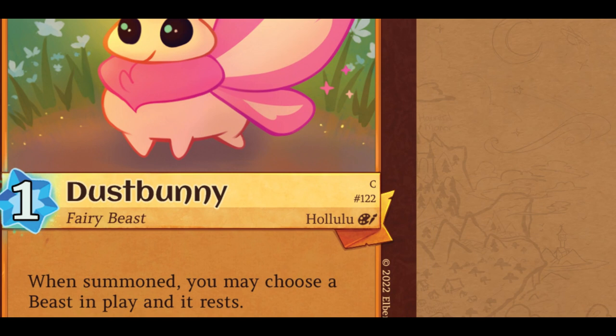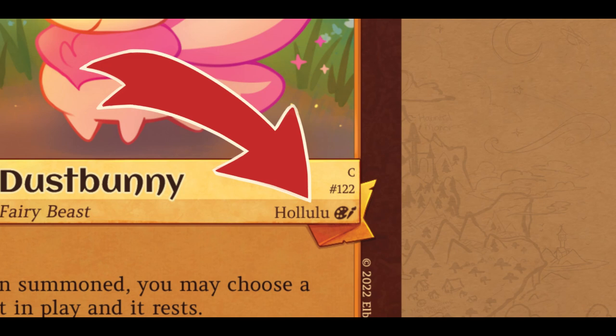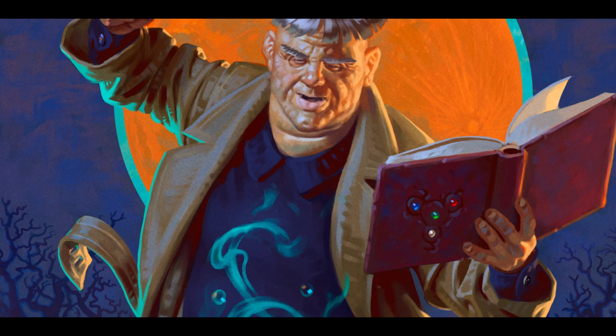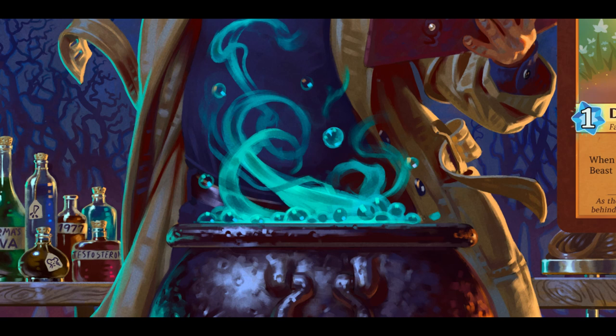The center banner is also where you'll find the card's rarity, the card number, and the artist who brought the Beast to life. The last detail in the center banner is the summoning cost, found here in the blue star bit shape. I'll explain how summoning works in another video, but what you need to know right now is that Dust Bunny's summoning cost is 1.